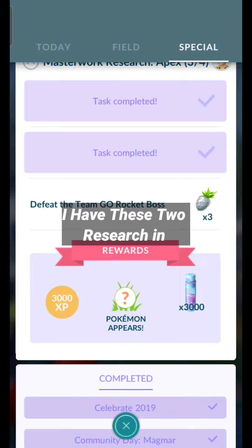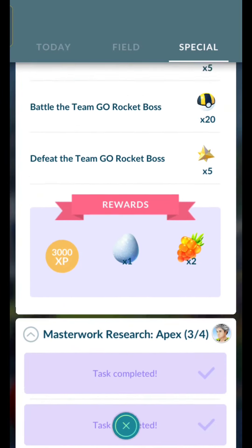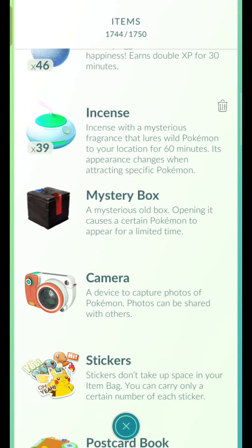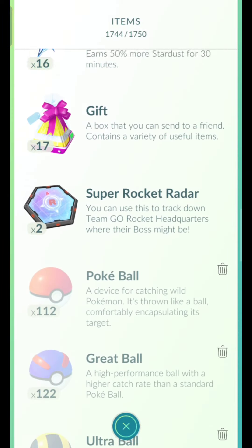I have these two research in my menu. You need to complete one of the research first, and then don't catch the Shadow Legendary Pokemon from that research. Be patient and wait till you get the second research, and then complete the second research, and boom, you have two Super Rocket Raider.